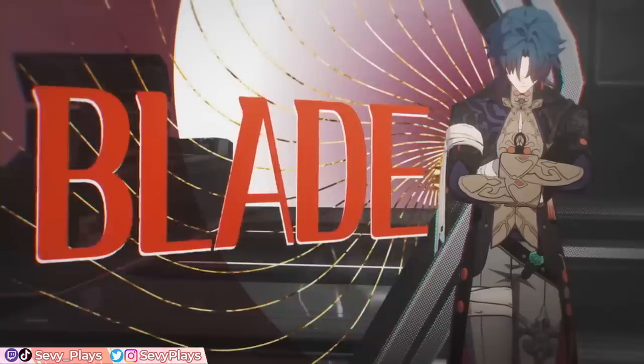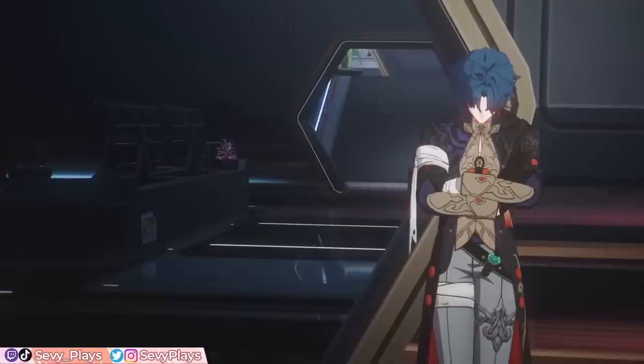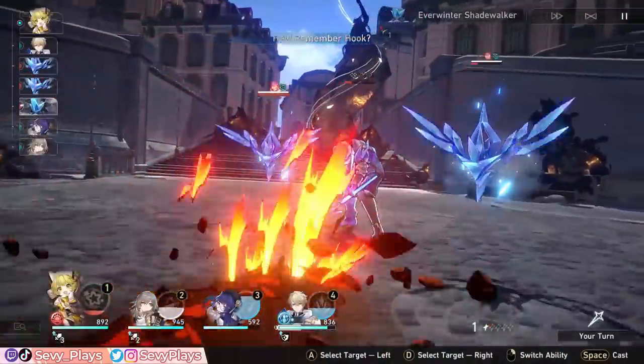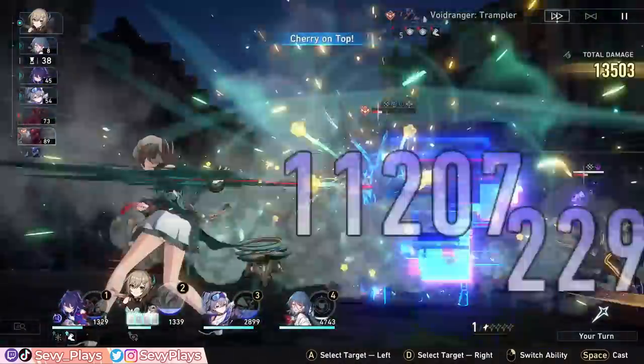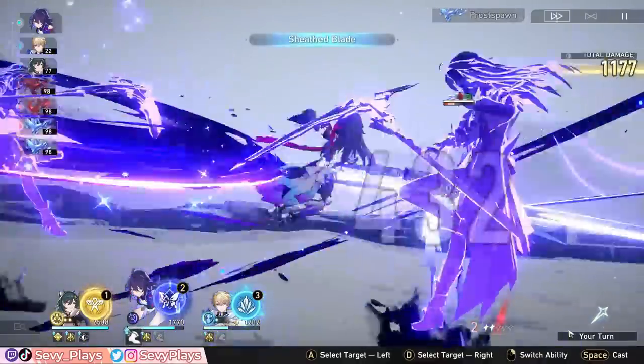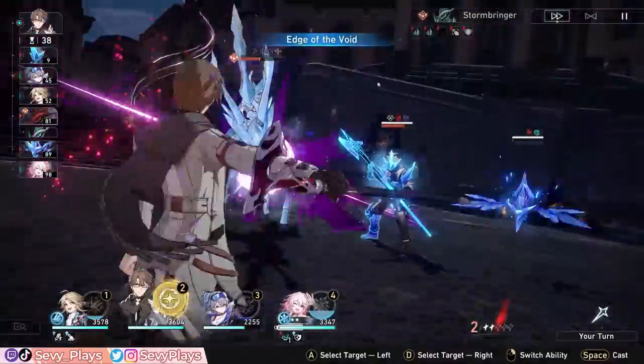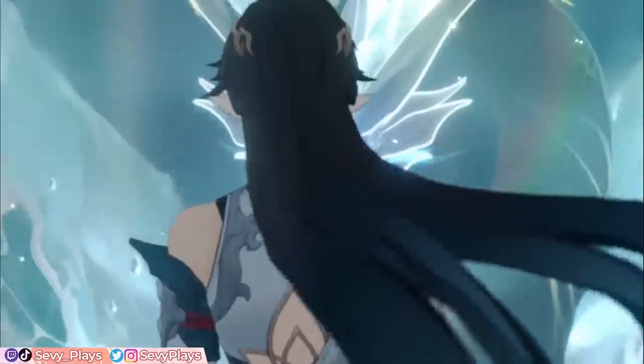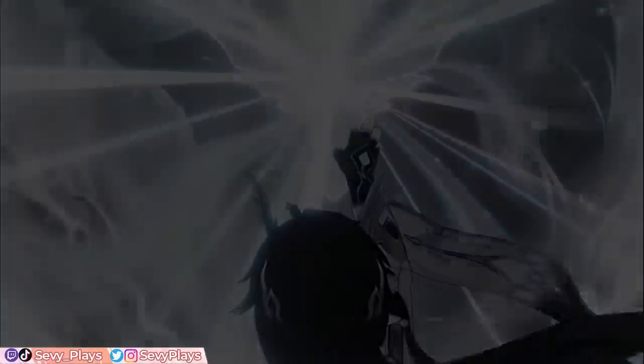Other than Blade, who else can the 4-piece effect be best suited to? Generally, a lot of other characters will make good use of this. Hook enhances her skill, Qingque has enhanced basic attacks, Seele's skill does a lot of damage, Welt can be a sub DPS with his skills and basics, and so on. I'm assuming we'll get more DPS units that are more reliant on their skill and basic attacks, and so the Rutilant Arena set can get more best users moving forward.